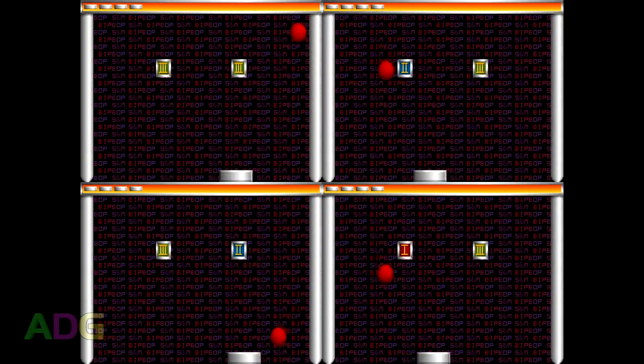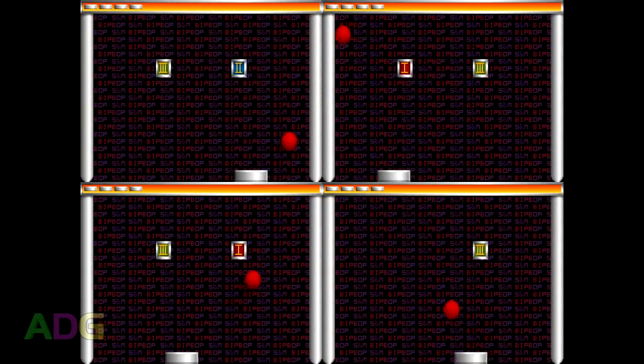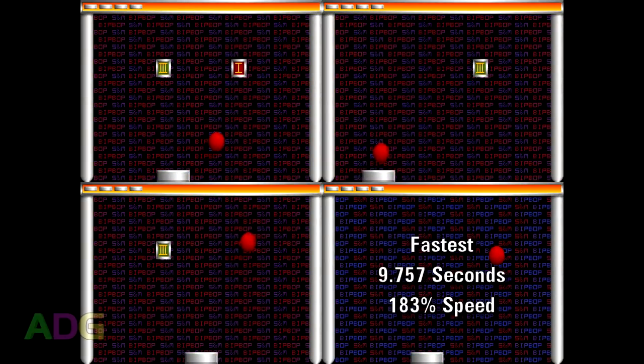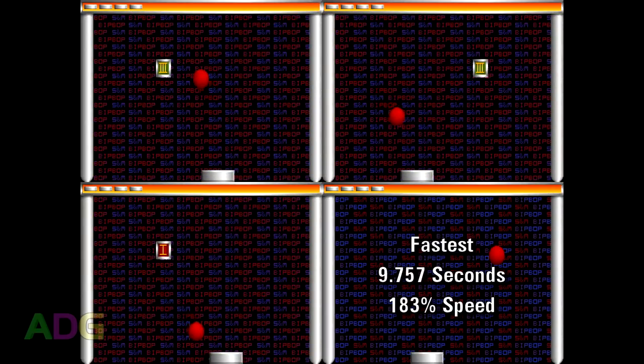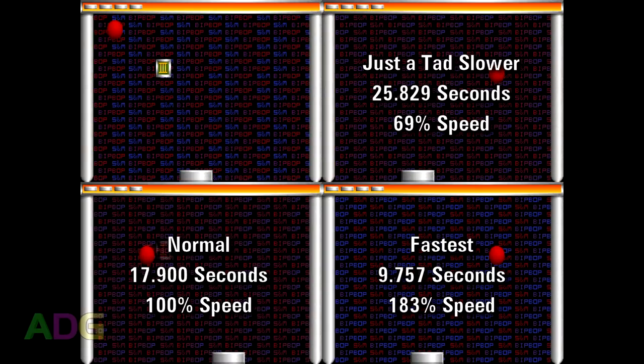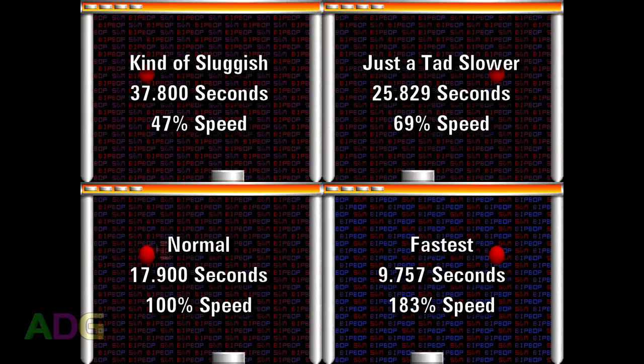To do this, we're just going to measure how long it takes to beat the second level of the game on all speed settings, using the normal setting as the 100% mark. The ball direction is random at the start of every level, but it always starts bottom-center, and the second level is symmetrical, so the time taken should be the same regardless of which way the ball goes first. Curiously, just a tad slower is roughly two-thirds of the normal speed, kind of sluggish is about half the normal speed, while fastest is a massive boost — nearly double the normal rate. I actually found the normal speed to be slightly faster than I'd prefer, so I decided to play the game and Bitbop 3 on the tad slower setting.